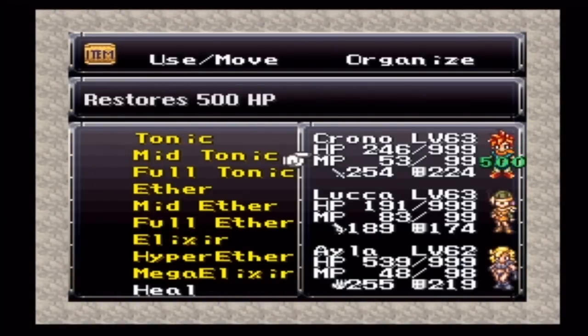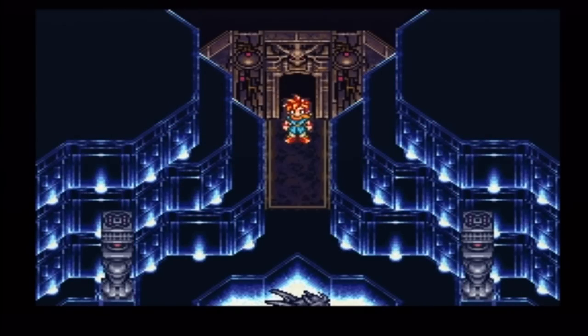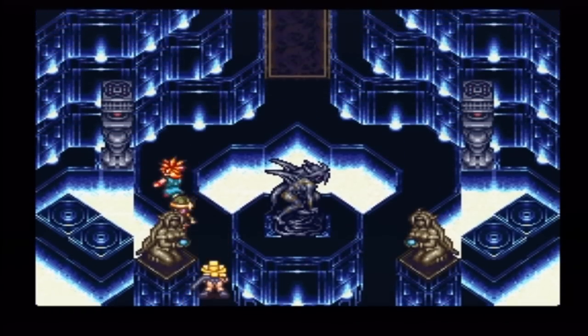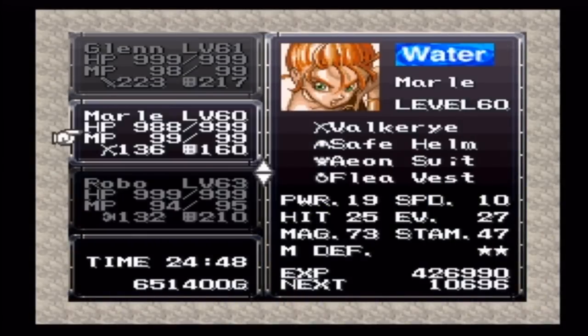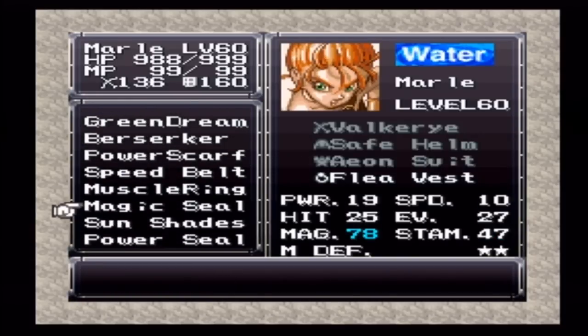Just in case — should be good now. And once again they do close their eyes eventually. The power seal! Now in the last video I mentioned the magic seal — the power seal ups your power and your stamina. The magic seal ups your magic and your magic defense. So that would be good to give to one of your weaker characters.